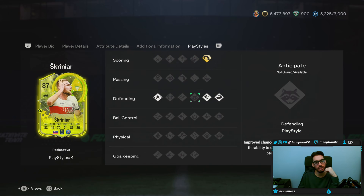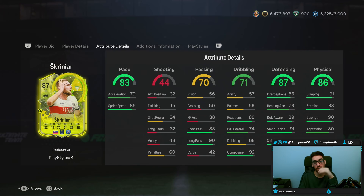He has jockey, no anticipate, no block, slide tackle, and bruiser — so a strong player. With this card we're obviously going to be giving him a shadow chemistry style. He does have jumping, so if I give him the shadow chemistry style I'll be improving the pace of the card.